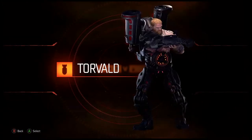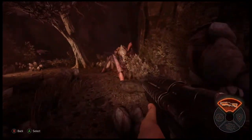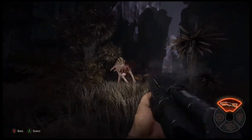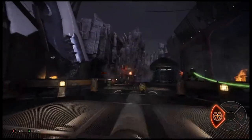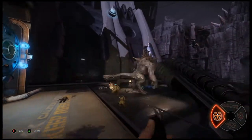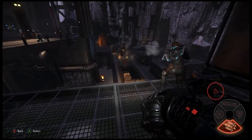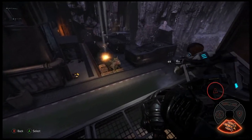Torvald is an assault hunter — the team's primary damage dealer. The auto-fire shotgun deals bursts of damage at short range. Shrapnel grenades cover your target in weak spots, maximizing the damage from your auto-fire shotgun. Use the mortar cannon on slow-moving targets to deal heavy damage at range.